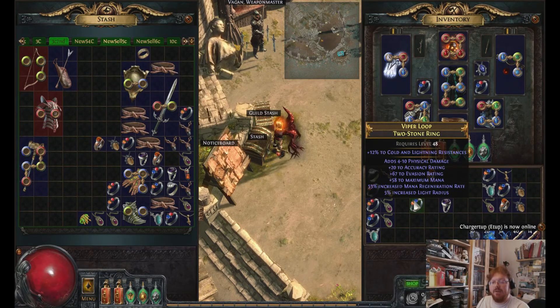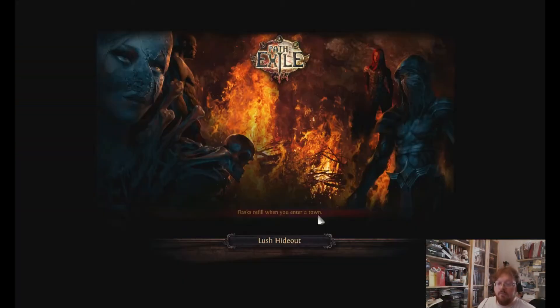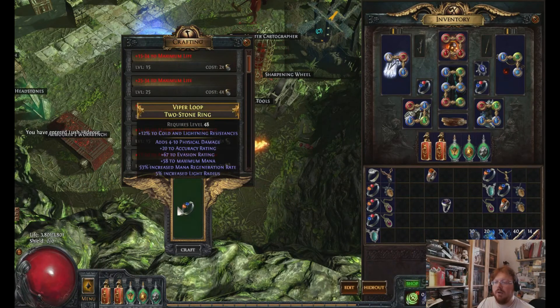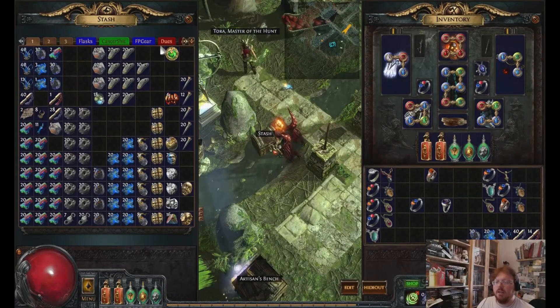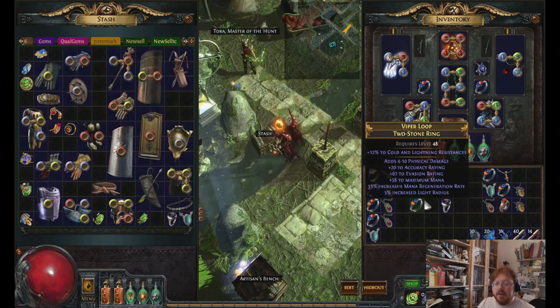And you can master life on this, which I want to confirm before I say that. Cannot roll under the prefix mod — 4 to 10 fizz, mana, evasion. So you can see how quickly — I rolled a lot of rings and I quickly priced it. This is not worth 5 chaos. This is maybe a chaos. Maybe for someone's starter ring.